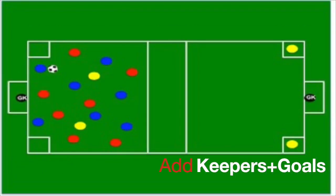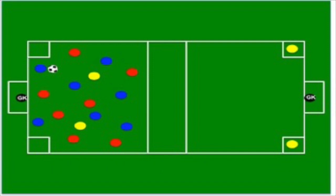Now, all we did was add goalkeepers and goals, so it's pretty much the same exercise but now you have the keepers and goals. The blue team has the ball, and however many passes you want them to complete before they can send it to the other side — they would send it to a corner plus player in yellow as their entire team and the red team sprint to the other half.